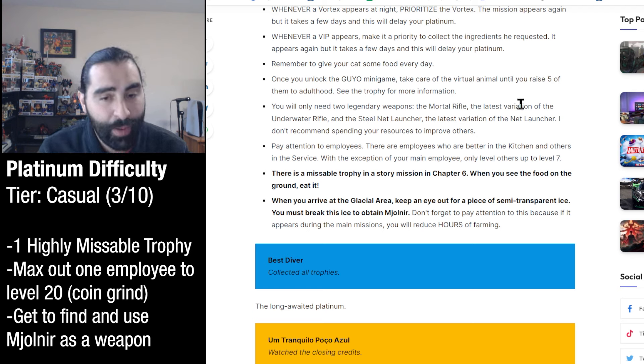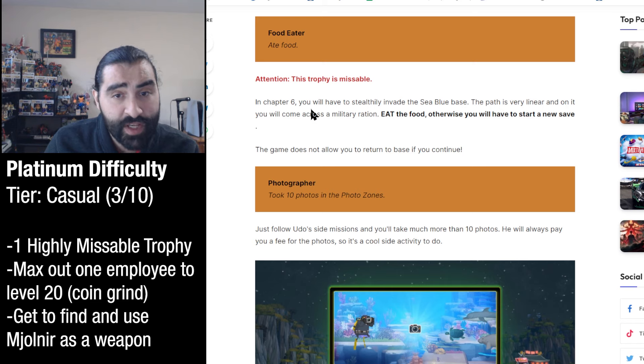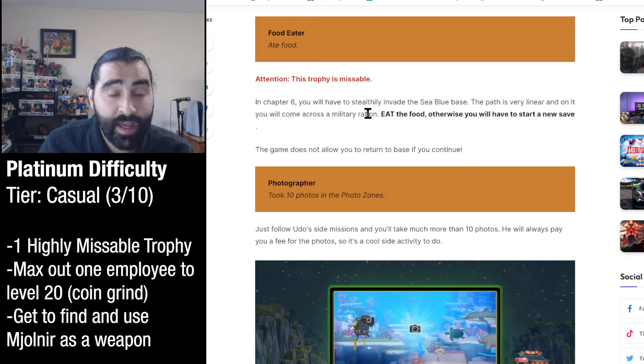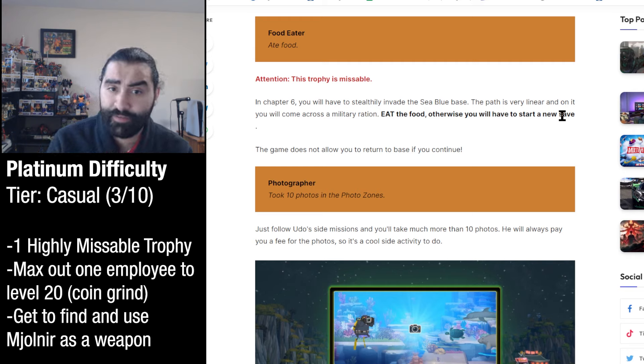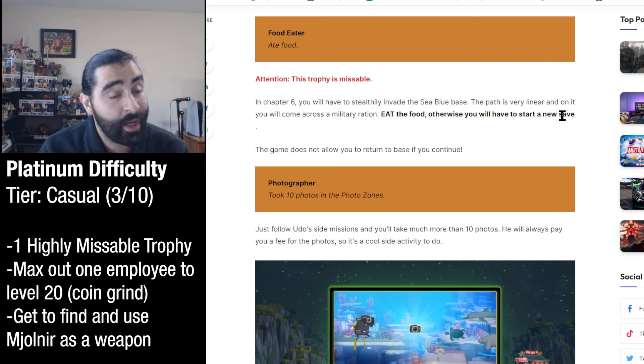Here's where it gets interesting - there is a missable trophy in a story mission. In chapter six, when you see food on the ground, eat it. That pertains to the 'Food Eater' trophy where, in chapter six, you stealthily invade the Sea Blue base. The path is very linear and you'll come across a military ration - eat the food, otherwise you will have to start a new save. You can't go back to this mission once done, so be very careful. Make sure you eat that military ration or you'll have to play the story all over again, and chapter six is pretty far into the game.